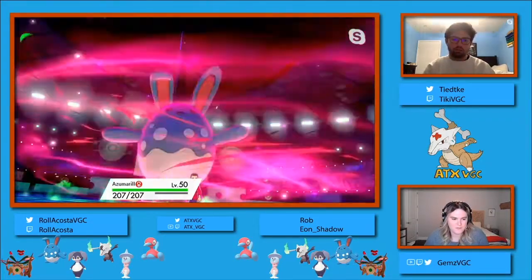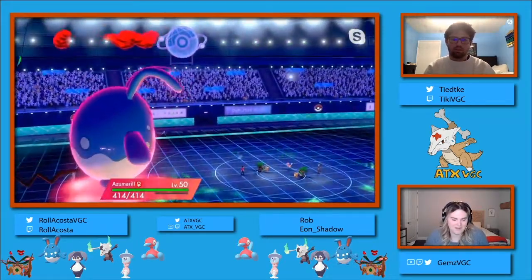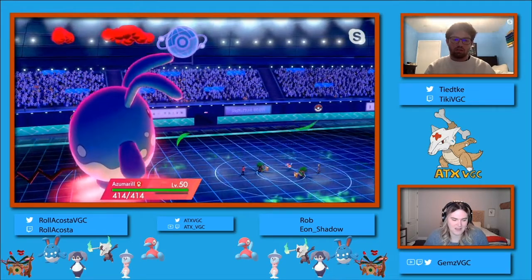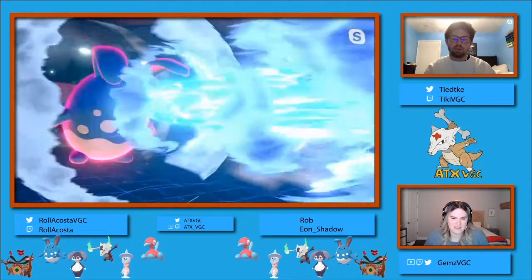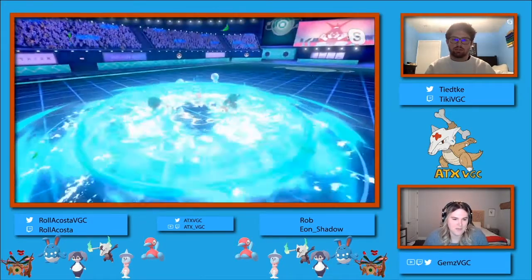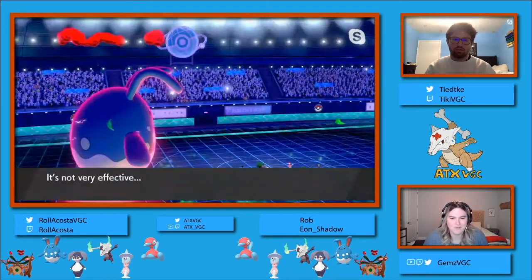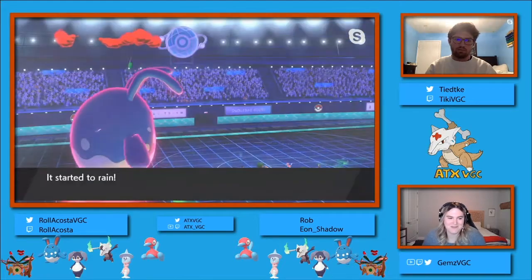On this turn one, we see both players switch into their Rillabooms interestingly, with Rollercoaster switching in for Indeedee. And then we see Rob switch in that Marowak to avoid taking a Max Geyser. A Rillaboom presumably takes that Max Geyser a little bit better. We're gonna be seeing a lot of speed ties this game.